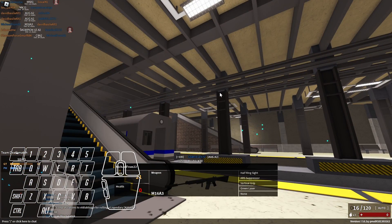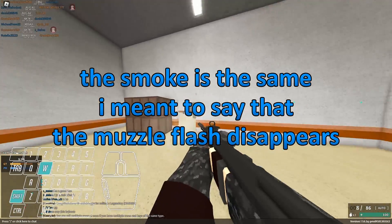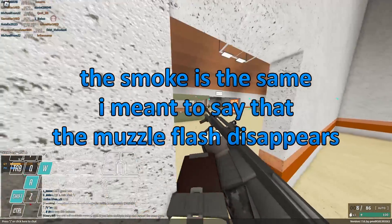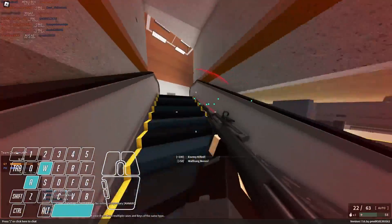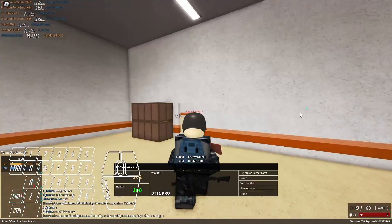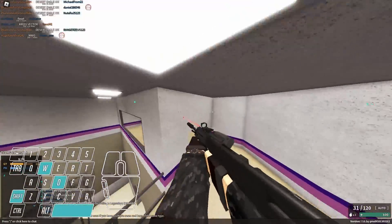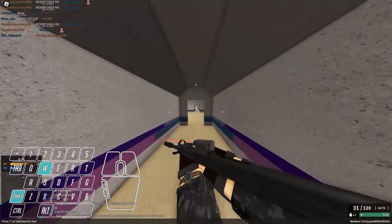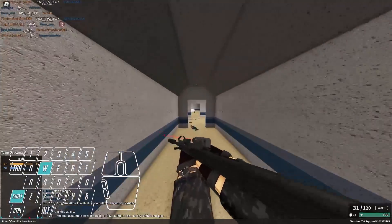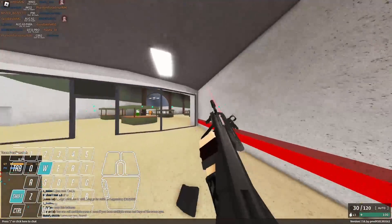But I like ARS Suppressor because I don't like the sound of the gun — it's too loud. And you know the smoke that appears from the barrel of the gun by default — I don't like it. With the Suppressor it's better. Also, this gun is getting a buff on the test place: better damage up close — 35 instead of 34 — and I think better recoil as well.